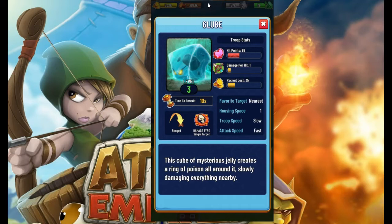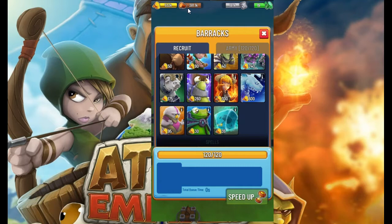The Glove was a newly released unit about a week ago in the game, so we don't have a high level version yet. But here's a level 3 version so you can compare the stats: 98 HP, and it goes up to 1 damage per hit now — so at least it shows something on the tooltip. Recruit cost is 35, so still very cheap, and all the other stats stay the same.